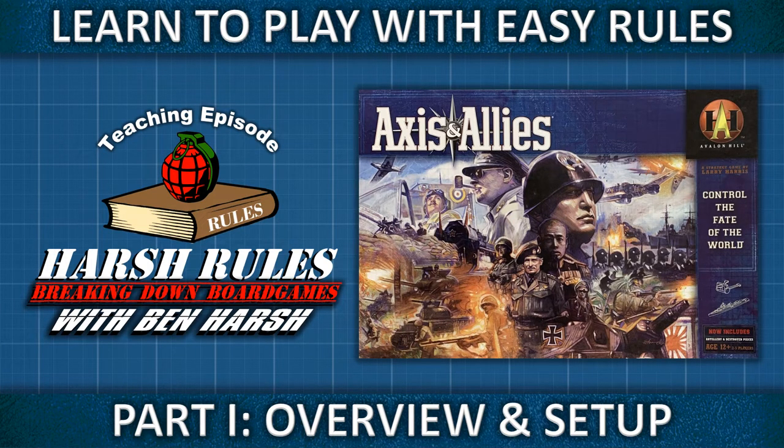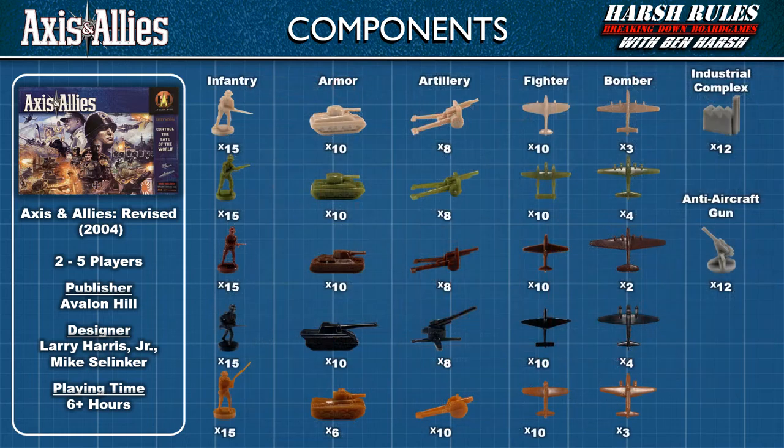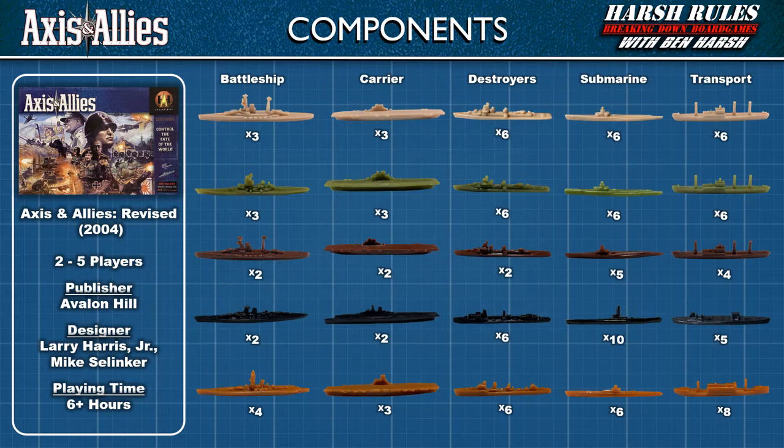This is Harsh Rules. I'm Ben Harsh, and today we're going to learn to play Axis and Allies Revised Edition. Axis and Allies The Revised Edition was released in 2004 by Avalon Hill and designed by Larry Harris Jr. and Mike Selinker. This game supports 2–5 players and takes 6 or more hours to play.